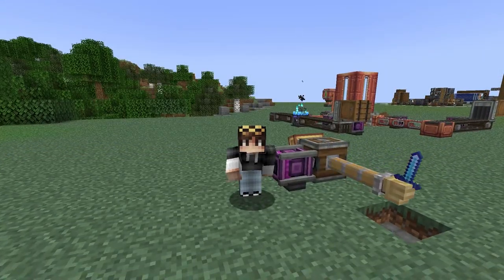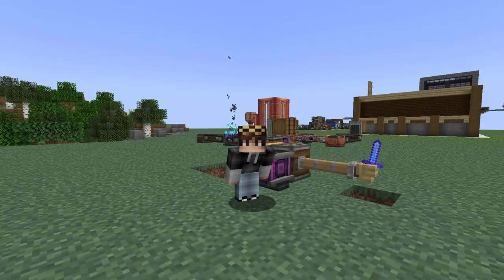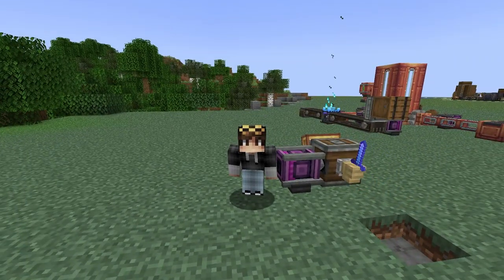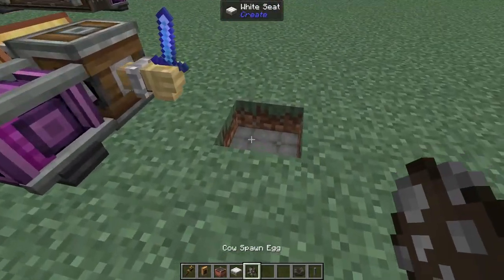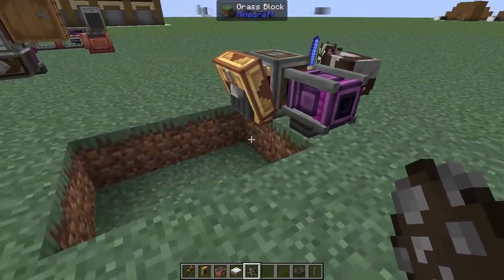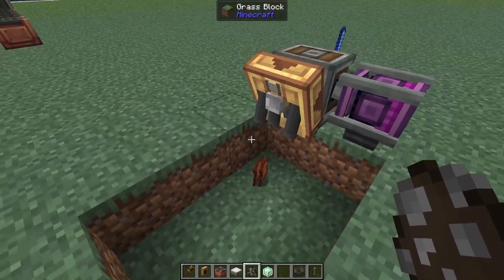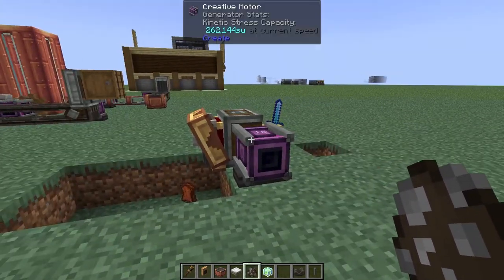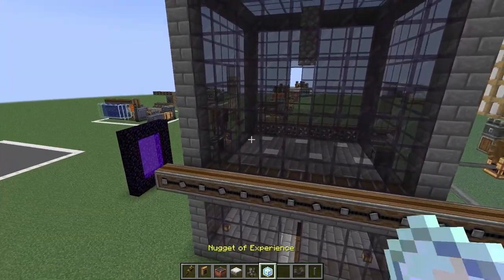There are two more ways that you can generate experience nuggets added by this mod. When a deployer kills a mob, it has a chance of dropping some nuggets of experience. Let's test it out with our cow friend - there it is, nuggets of experience. If you've got yourself any kind of farm, even a mob spawner farm, it's going to start dropping nuggets of experience.